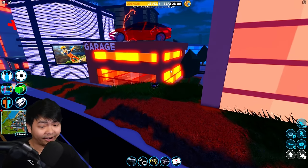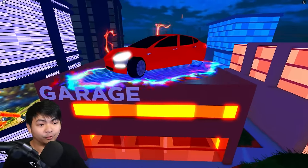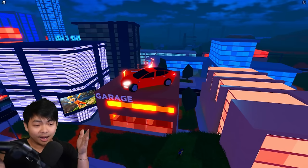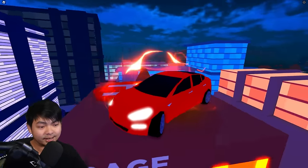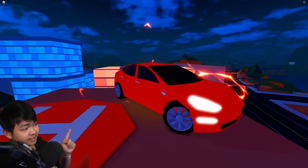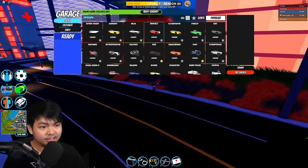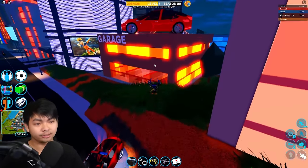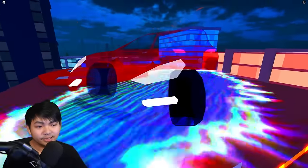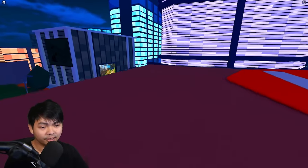You guys can see there is a Model 3 inside of Roblox Jailbreak right now — it literally just spawned on top of the garage right there. There's a lot of crazy effects here. As you can see, this is the Model 3 inside of Jailbreak. You guys can go ahead and spawn this Model 3 — it's literally the exact same model, just bigger. There's nothing in it right now, but you can actually hear some noises.